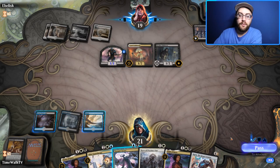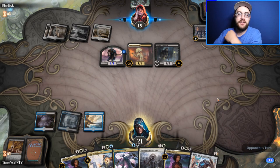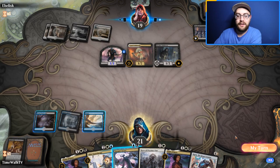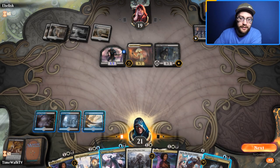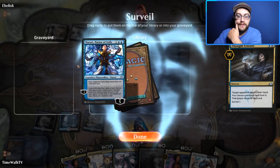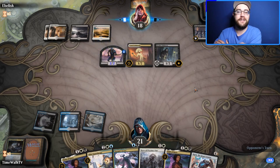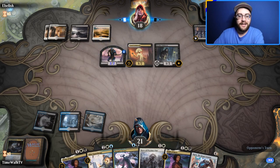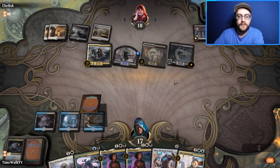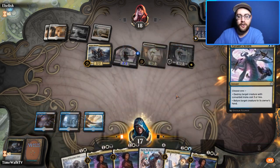We have Tyrant's Scorn for the Zombie Army at least. They can raise it up with Raise the Alarm too. Cruel Celebrant hits — that's going to be a big problem. We only have one Mortify to get rid of it, plus Karn can fetch something from the sideboard. We're debating whether to kill the Celebrant now or hold it. Without drawing a white source, we may be in trouble.